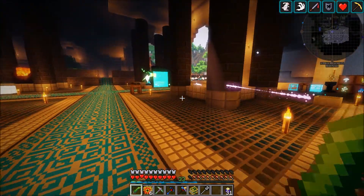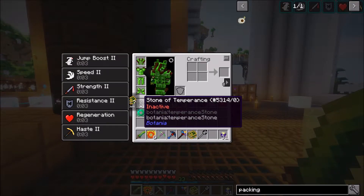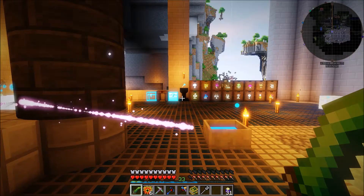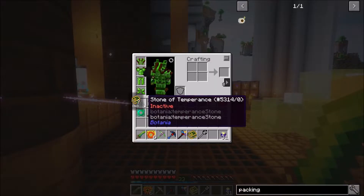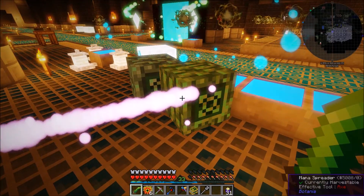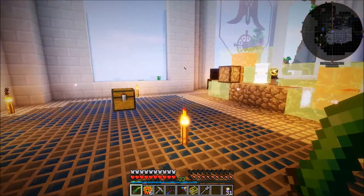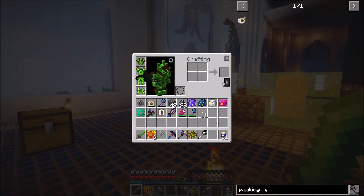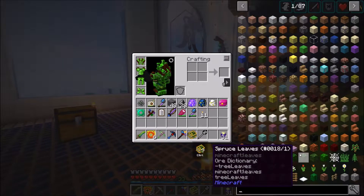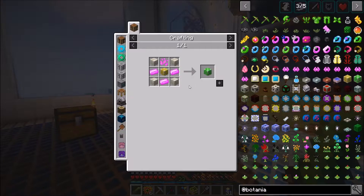By the way, I did make a stone of temperance, so if I want a three by three with the terra shatterer I can do that. I also upgraded this to a Gaia mana spreader. But anyway, that's enough rambling — let's go ahead and jump into what we're going to be doing today, which is working on the cobbleworks.